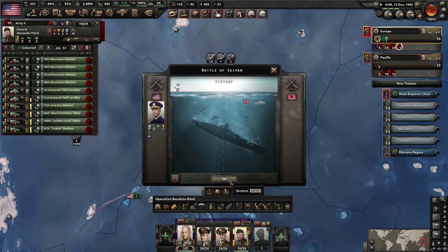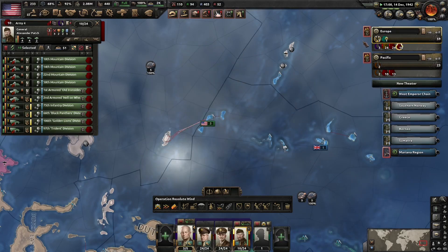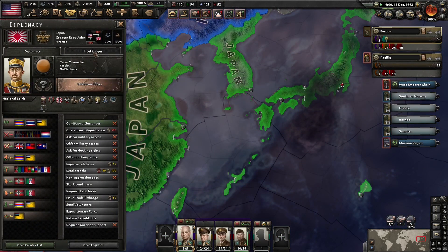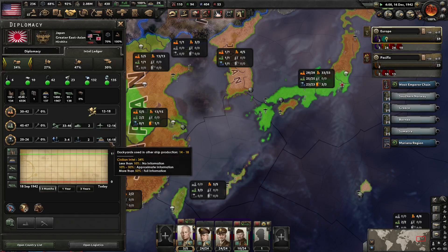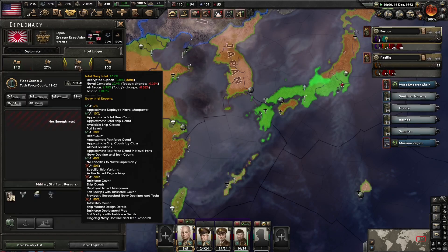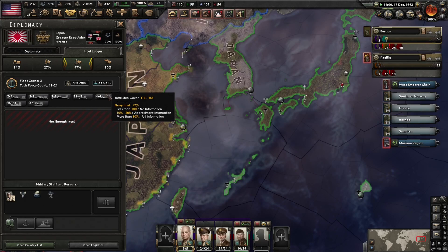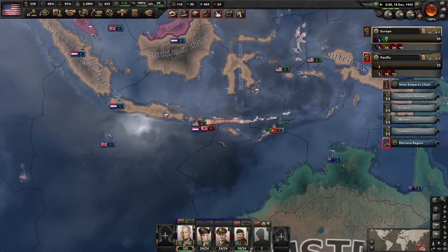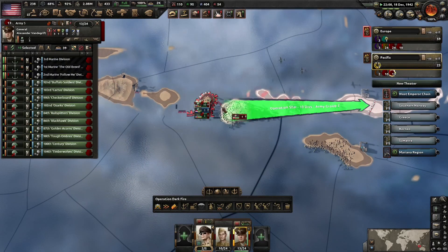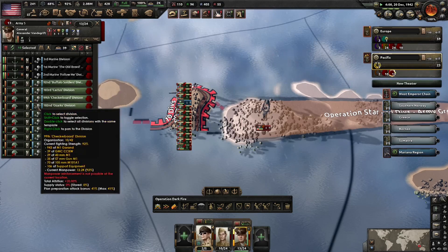Looks like we have some naval battles out here - we got those two battleships! Can we see how much the Japanese have left ship-wise? Looks like they have 14 to 18 dockyards on ship production, so they still have roughly 130 ships. They still have a lot.